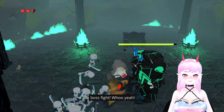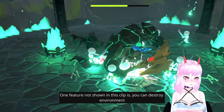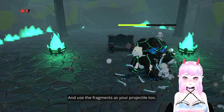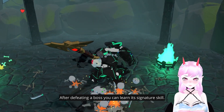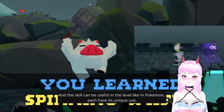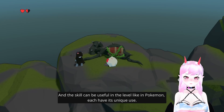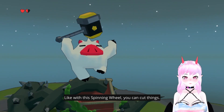And one more important thing: bot fight! One more feature — you can destroy the environment and use the fragments as projectiles too. After defeating a boss you can learn its signature skill, and the skill can be useful in the level like in Pokémon. For example, with this spinning wheel you can cut things.